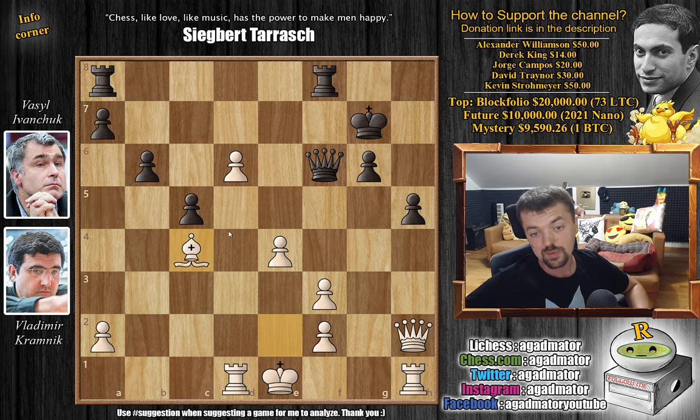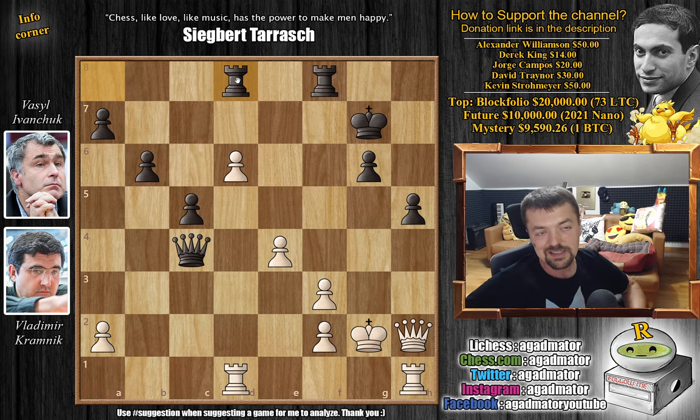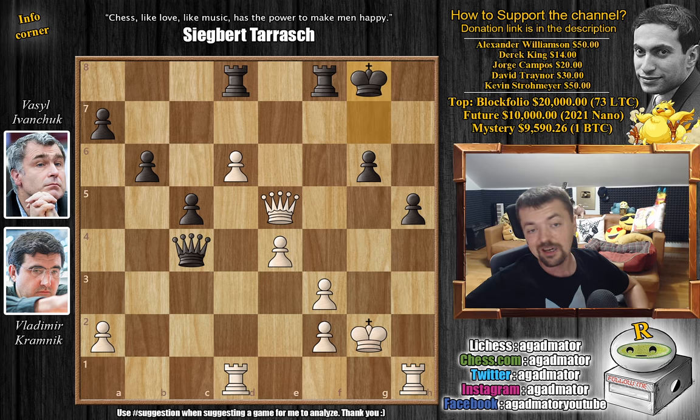Bishop captures on c4 was played. Queen to c3 check by Vassil, king f1, queen captures on c4, winning the piece with check. Now you have to go to g2 to defend the pawn with the king - you do not want to allow rook captures there because your entire position just crumbles. So king g2, and now rook a to d8 - it seems like Vassil was able to bring all his pieces into the game. But there's one problem: Kramnik plays queen to e5 with check, king to g8, and now we reach the position where you guys pause the video and win this game for Kramnik in great style.